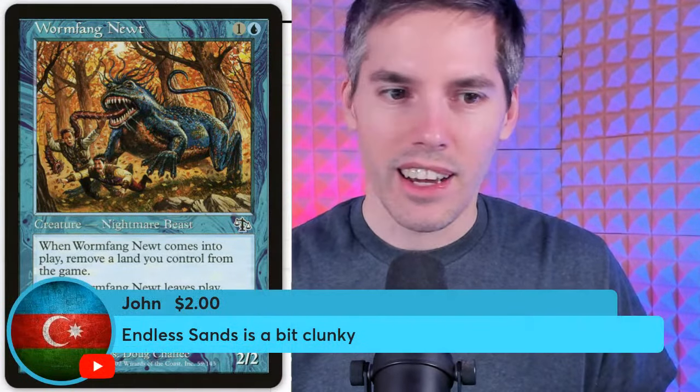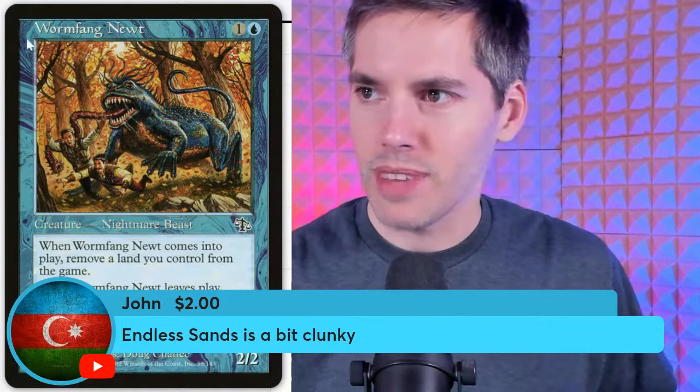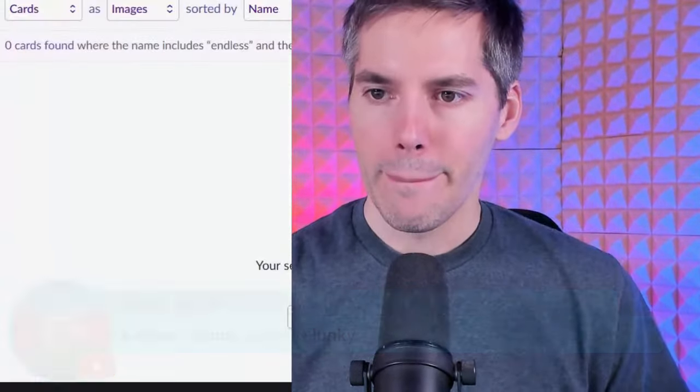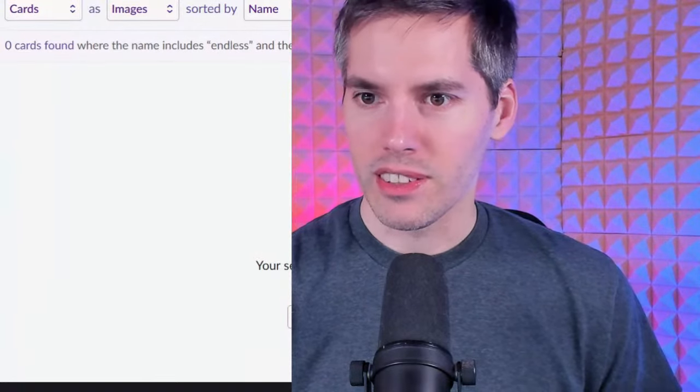Endless Sands — the desert version of Safe Haven. Pay two, tap: exile target creature you control. Pay four, tap, sacrifice Endless Sands: return each creature card exiled with Endless Sands to the battlefield under its owner's control. At least it adds mana. But be warned — if they Wasteland or Strip Mine it, you're still losing all your creatures.